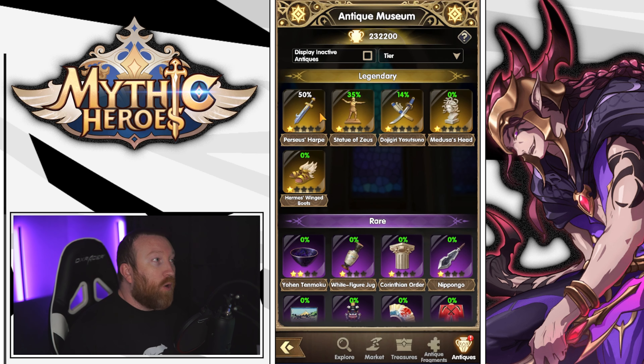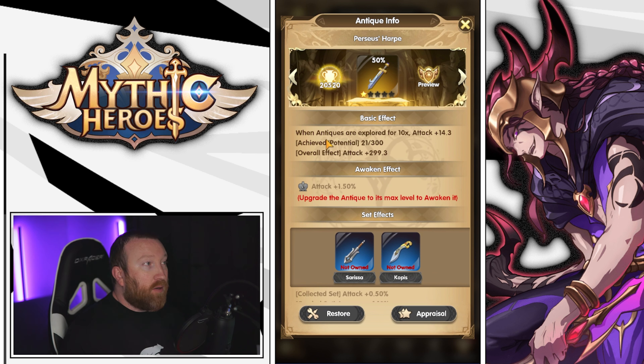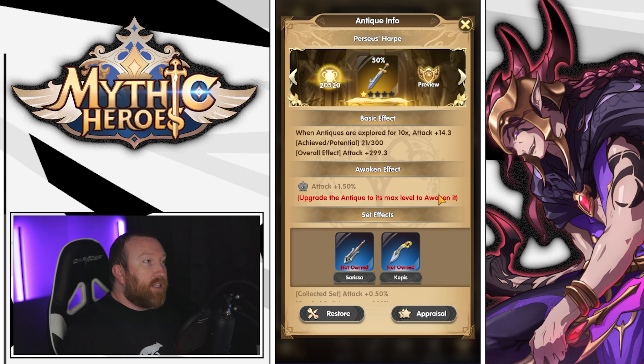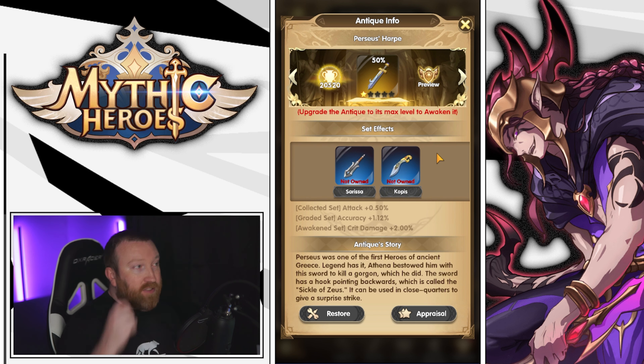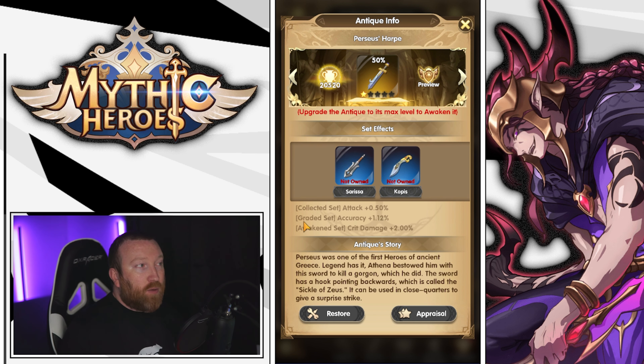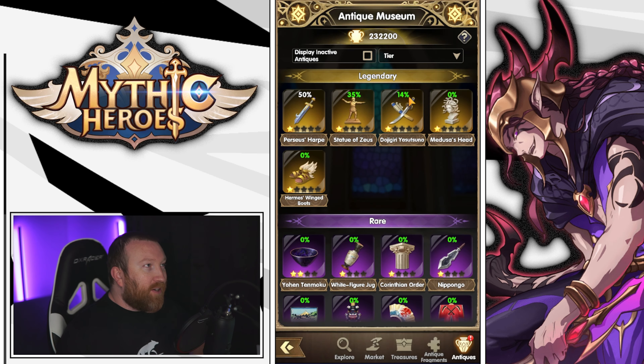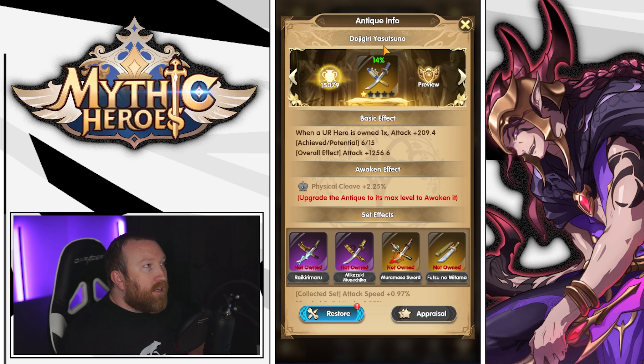In your antique museum you'll notice when something has a green indicator it means you can enhance it with your basic restoration elixirs. I wouldn't use these elixirs willy-nilly — you want to focus on specific ones. For example, this antique: when antiques are explored times 10, attack gives additional resources. Awakening is after you get the fifth star — you then awaken the item for additional attack. There are also set effects: when you collect the set you get more attack, when you grade it higher you get accuracy, and when the full set is awakened you get additional crit damage.